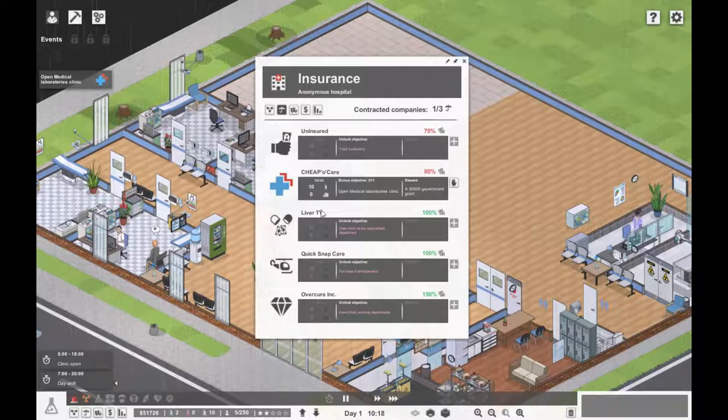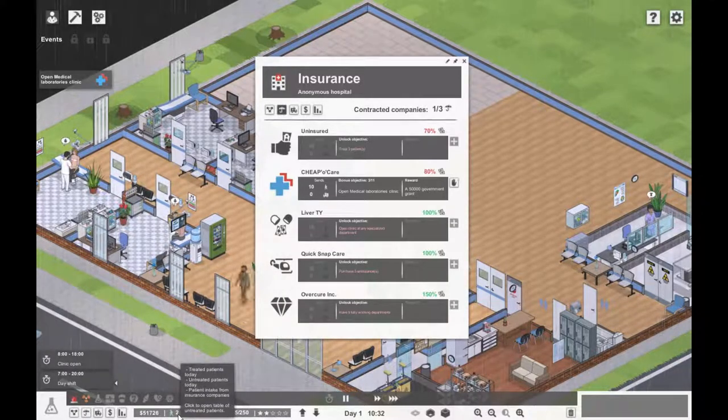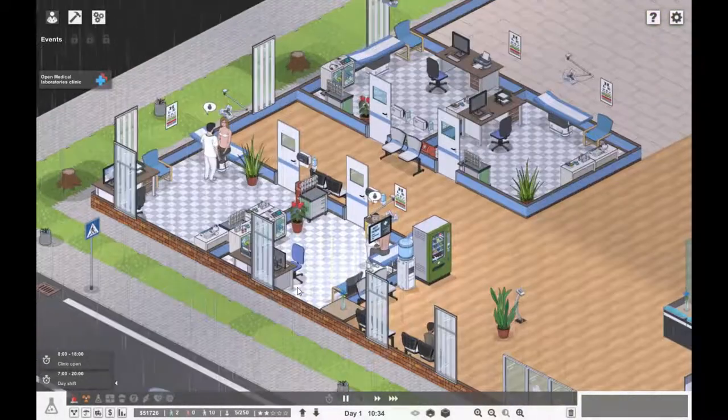At the minute we're only getting 10 patients — that's our patient intake. If we also get this company here, we also get 10 more. Oh, it's locked — I have to treat three patients. Surely I've done that already? So one more person and we can unlock uninsured people.